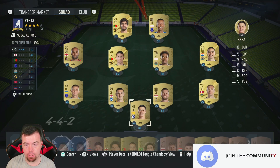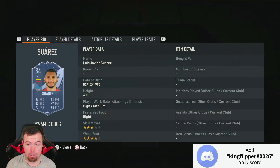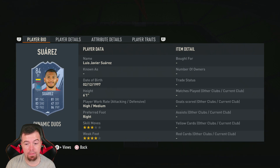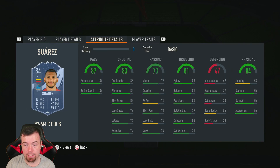Suarez's card looks really good. Both are 84 rated. Starting with the Suarez card - 84 rated, 87 pace, 83 shooting, 73 passing, 81 dribbling, 84 physicality. Six foot one, high/medium work rates, right footed, three star/four star. He can play left mid as well, which is pretty decent. 87 acceleration.